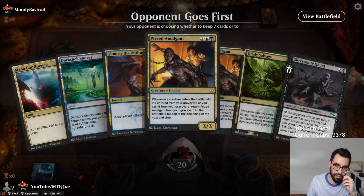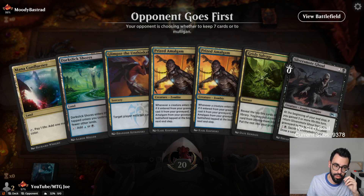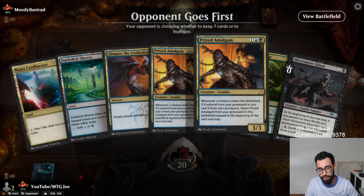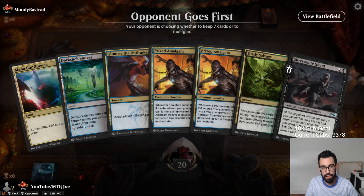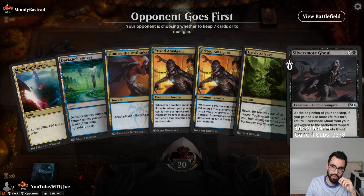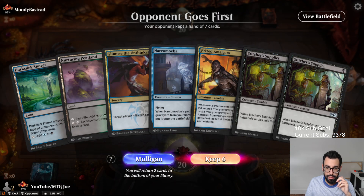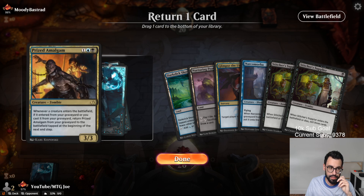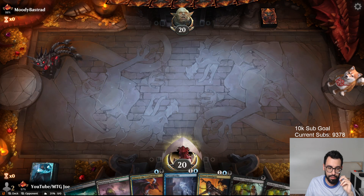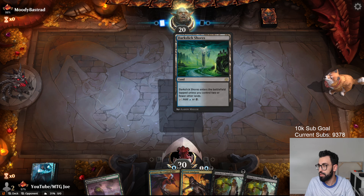A lot of our payoffs are in hand right now, but because we have both of these effects I think we get started with this — still reasonable. Hard casting these isn't the end of the world. Actually I'm probably going to mulligan this. It's pretty much a mulligan anyway because 3 of our 7 cards we don't really want to cast. Okay, this hand is much better. I think we're going to put Narcomoeba back — it's just an individually weaker card. I'd rather cast Prized Amalgam; even if it dies, it's fine.